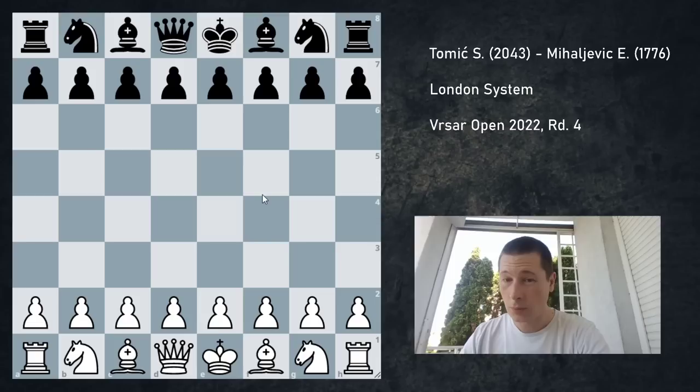Hi everyone, Stjepan here. I'm going to show you the round 4 game from Versaar, where I faced a low-rated opponent, but a very dangerous opponent. She played a Fidemaster in round 1, and they either think she beat him or drew him, but in any case she was completely winning. So she's a very dangerous player despite her low rating.